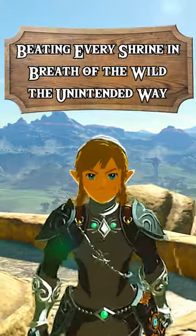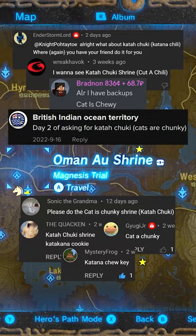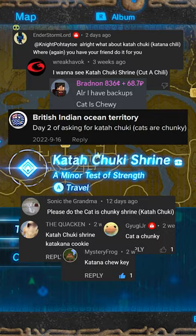Hello! Welcome to Beating Every Shrine in Breath of the Wild: The Unintended Way. We have a few requests for the shrine names, so today we're taking on the Katana Chili, Cutta Chili, Cat is Chewy, or Cats are Chunky Shrine.